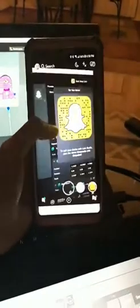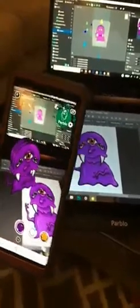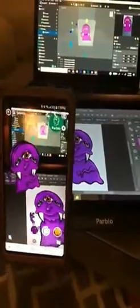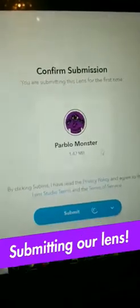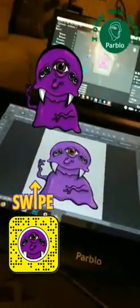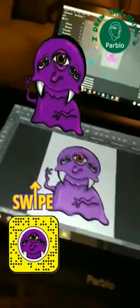Now we're going to pair this and test out what it looks like. Here is a preview of our lens. This is so cool — it was a 2D drawing that we did together, and now it is a 3D lens. I'm going to hit submit and we're just going to wait until Snapchat approves it, and you guys can play with the monster. Check out our cute little Parblo monster that we drew together. It's finally live — you can scan this code or swipe up to unlock this lens and have this little guy run around your room.